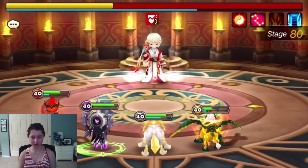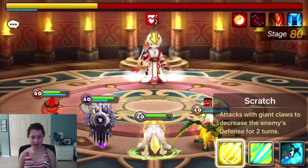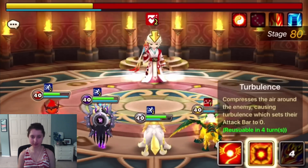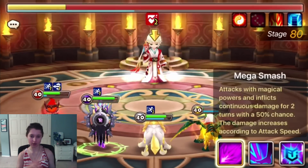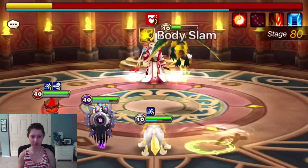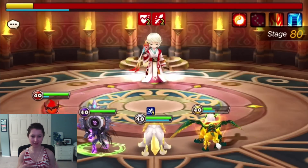Basically, I just relied on pretty lucky Despair stuns and having my accuracy be pretty high to remove some of those buffs on the monsters I was focusing. That's about it for this video. If you need to go back and watch it again, go ahead. I just wanted to play it and explain at the same time to kind of make it shorter so I wasn't sitting around not saying anything.